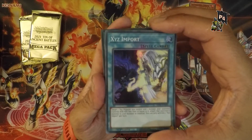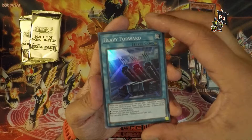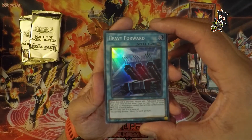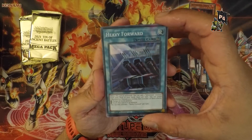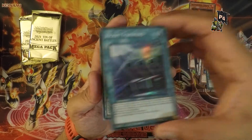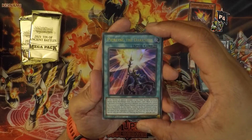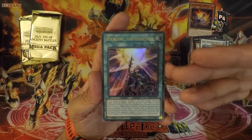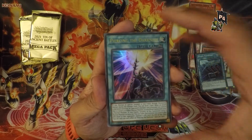XYZ Import — I assume you import XYZ monsters for some reason. Heavy Forward — a foil version! We had this in the last tin, not booster box — my bad. I like the foiling on this as well, very nice. Next is Piercing the Darkness — once again a normal named card. The artwork tells you what it's doing, and it's nicely foiled. I like the effect on that — very pretty.